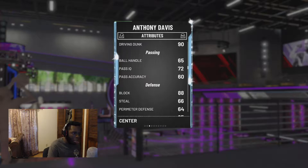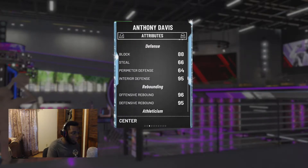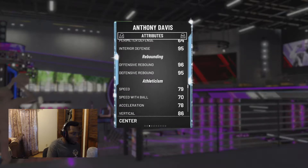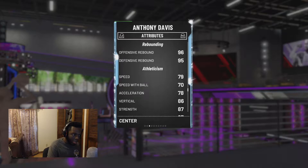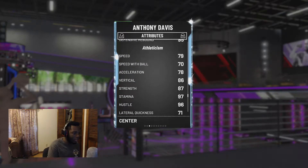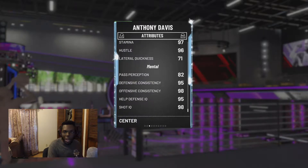60 pass accuracy, 88 block, 66 steal — not good perimeter of course, 95 interior defense. Can rebound as you can see right there. 79 speed, 70 speed with ball — not bad for his position. 78 acceleration, 86 vertical, 87 strength, 97 stamina, 96 hustle, 71 lateral quickness. Offensive and defensive consistency both look great, and everything else looks great about this card.